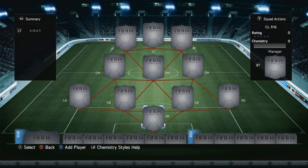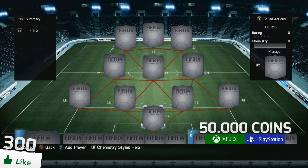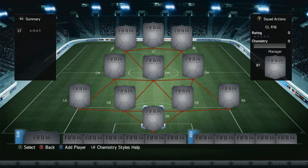Real Madrid will be facing Schalke and Chelsea will be facing Galatasaray in today's matches. Last week I did ask you to predict the correct scores in the comment section down below to win 50,000 coins, but people tried to cheat so I'm going to be doing it in another way this week. All you got to do is like the video and if you guys can smash 300 likes, I'll be giving away 50,000 coins — just leave your console down in the comment section below and I will choose a winner at random.